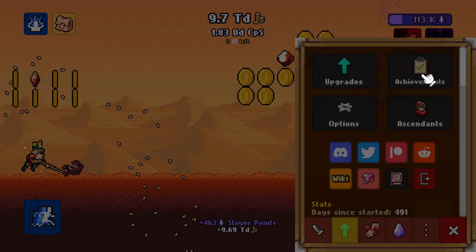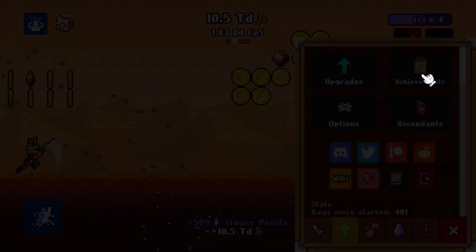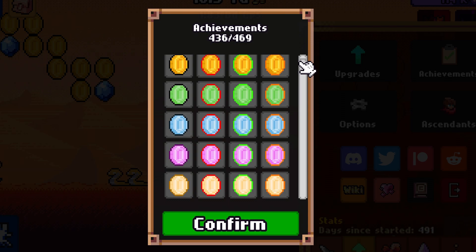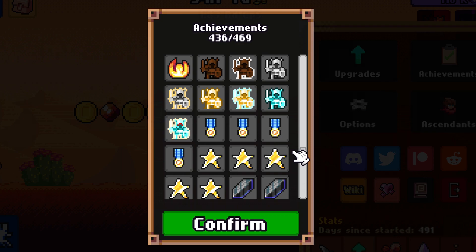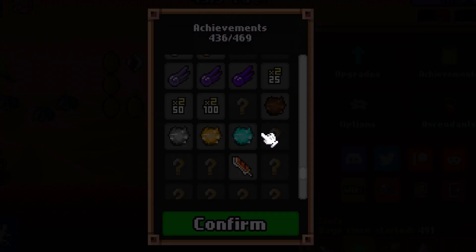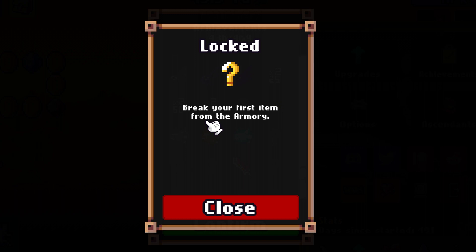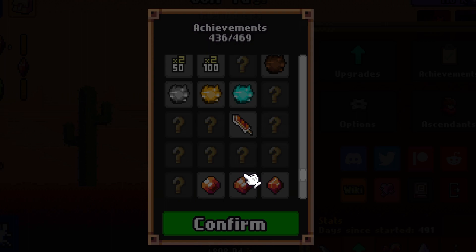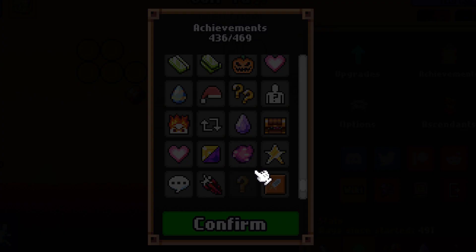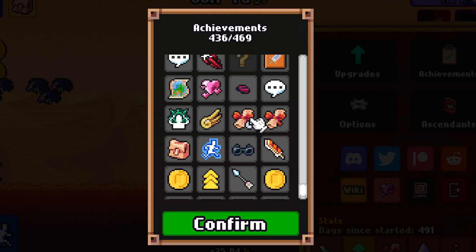There's a few new achievements with this patch related to the armory — I'll scroll down. 33 left, but they're not easy to get; they'll take a long, long time. Spirit Boost achievements — I got them all, that's good. Break your first item from the armory — I'll get that next episode easily since I can break whatever I have right now.